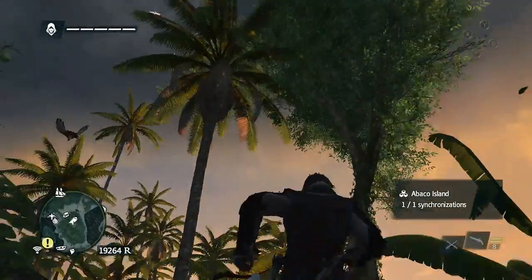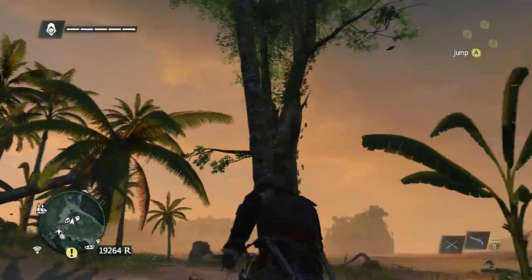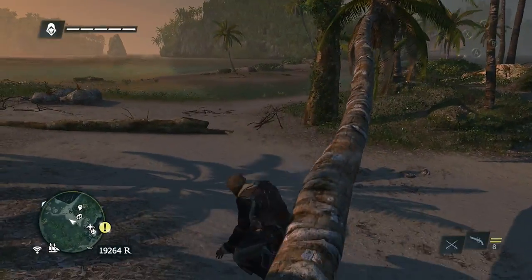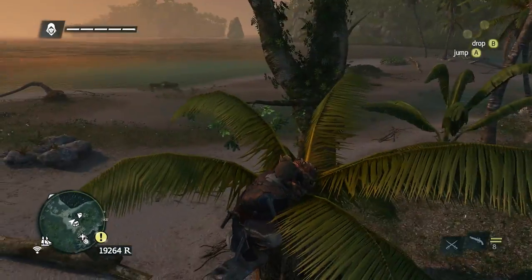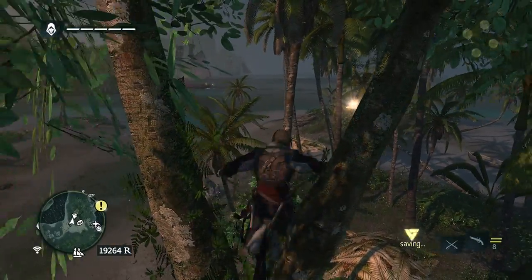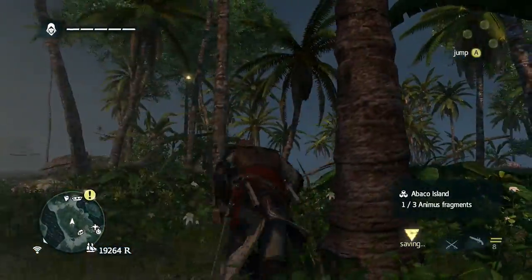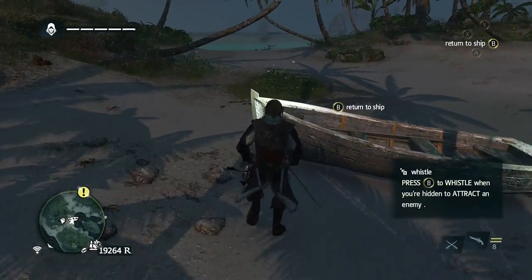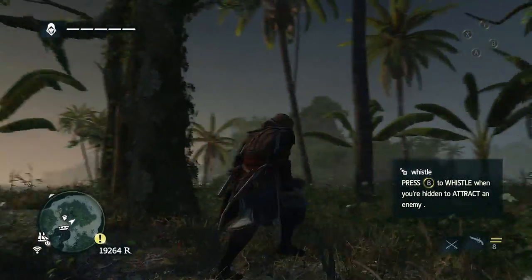There's data fragments and all sorts of stuff here. I'm actually going to be showing you guys how to get the data fragments, instead of not showing you like I did in Havana — simply because on these islands I don't think there's going to be very many assassination contracts, which is what I'm going to be focusing on in the main cities. Nailed it! Abaco Island, one out of three. We're going for perfection here, ladies and gentlemen. I want to know what this boat is and what this boat does — oh, it's an auto return. That's a neat little feature.